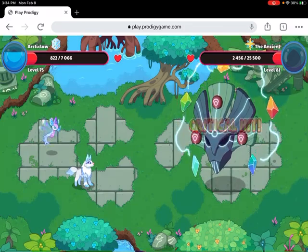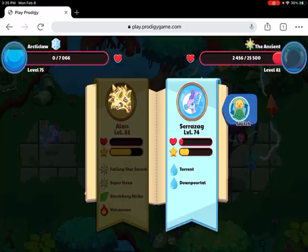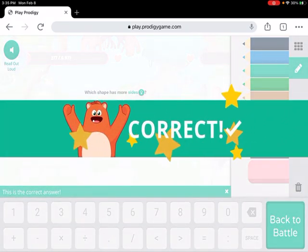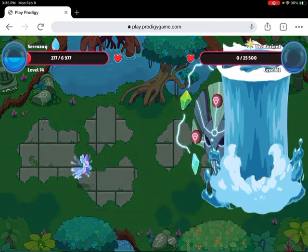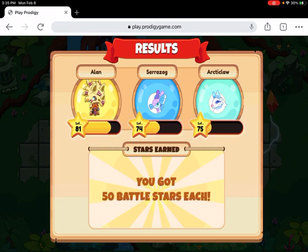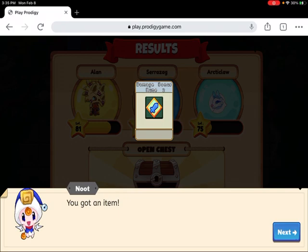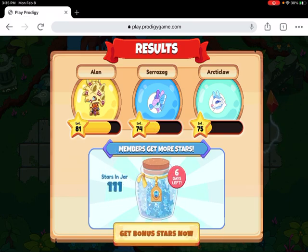Let's hope it doesn't use an area spell because then I would lose. Okay, let's use Dawn Portal. Which shape has more sides? Of course this one. We won! We won against the Ancient! What did we get? We got 50 battle stars and a damage bonus!